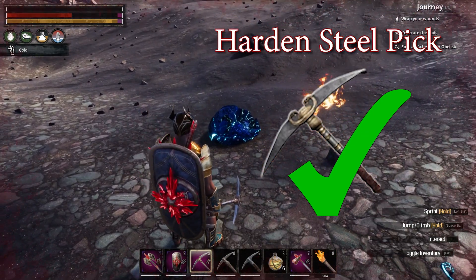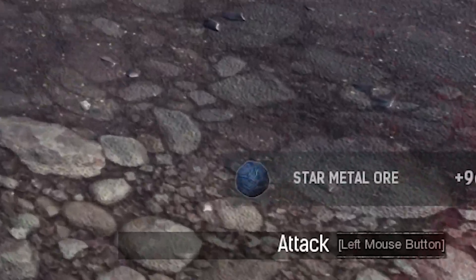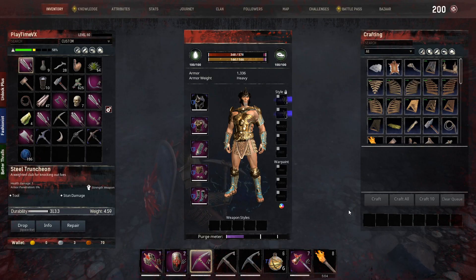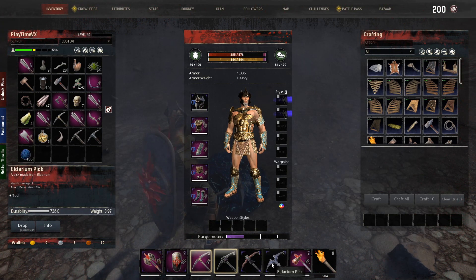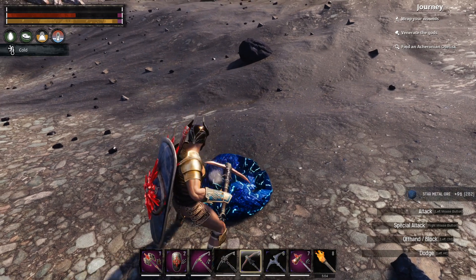So you can harvest it with a t4 pick, and you can harvest it with even higher picks like black blood, the acaronian pick, the eldarium pick. It needs to be higher than hardened steel.